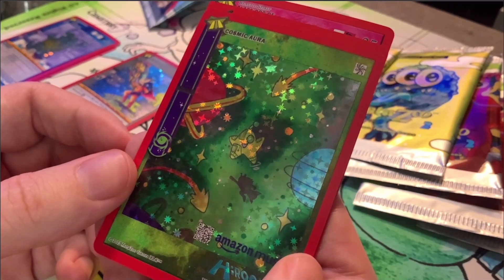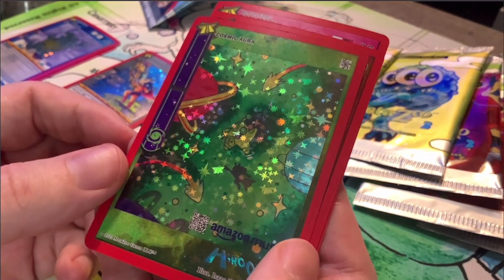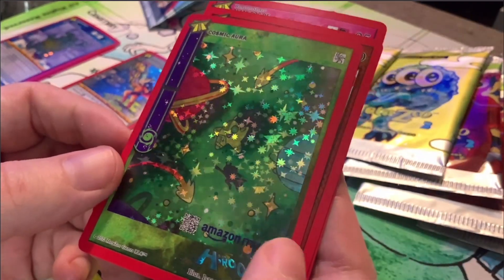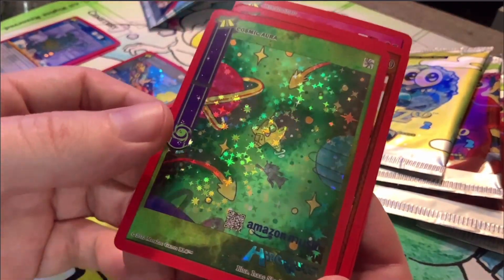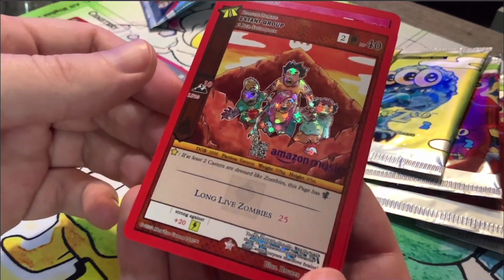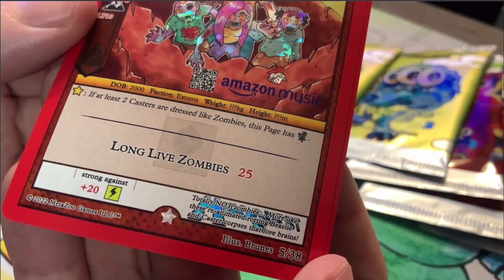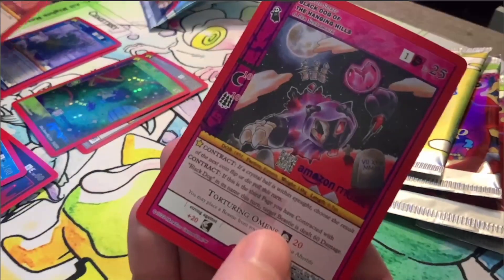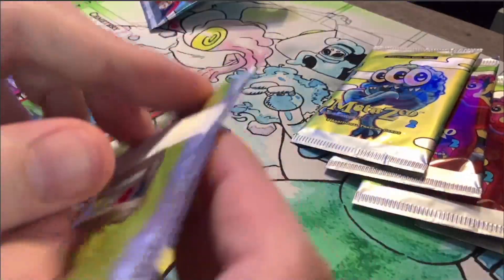I'm checking my recording software right now just to make sure I'm recording this, because sometimes I start recording and I think it's recording and it's not. We just hit another crazy chase card. So this I think is the one that most people are looking for — the Cosmic Aura full holo. I do have the non-holo of this, so this is another one of the big chase cards. And this pack still ain't over. We've got a reverse holo Extant Group. Totally not zombies — more like reanimated rotting beasties and caster corpses that love greens. And we got a non-holo Black Dog. What a pack.